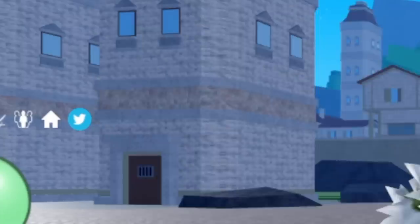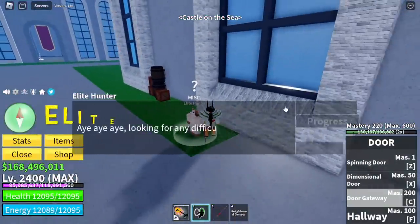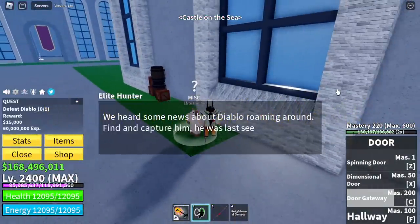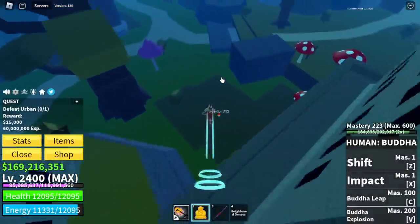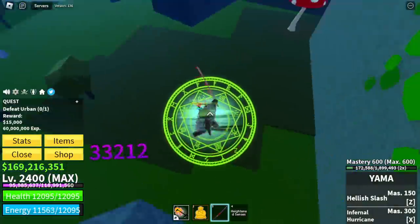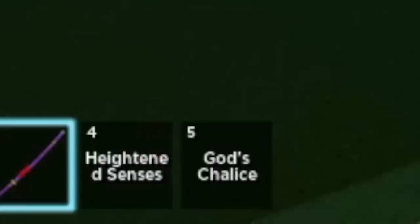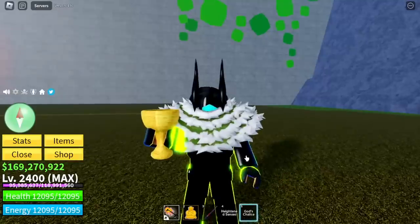Here is the Mirror Fractal. First, you need a God's Chalice. The fastest way to get that is to finish Elite Hunter quests. Fast forward to defeating one — just use your Buddha. You can do this every 10 minutes. There you go, God's Chalice — this is how it looks like.